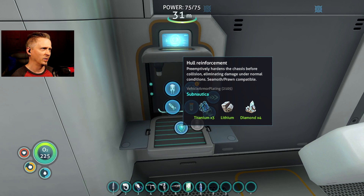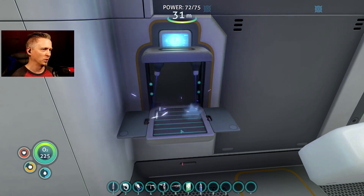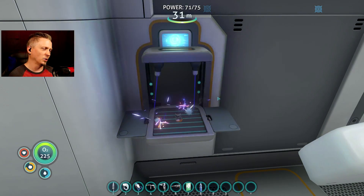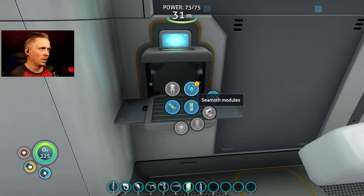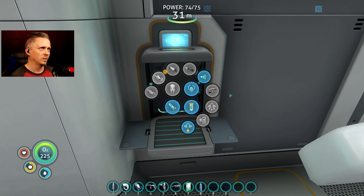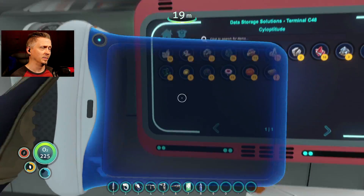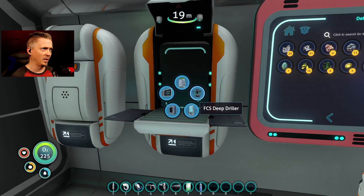Let's just go ahead and do a hull reinforcement — I'm taking too much damage with the seamoth right now. We'll do a speed boost too; I've got room, why not make it even faster. There's some copper, silver, a little bit of lithium — that should have me covered.